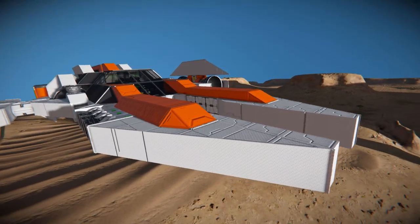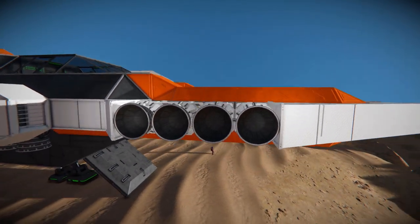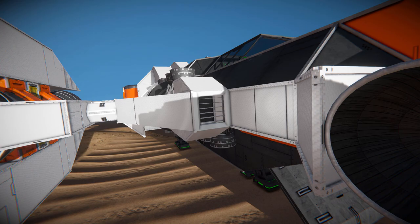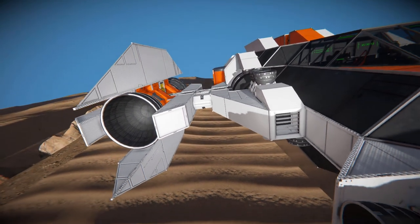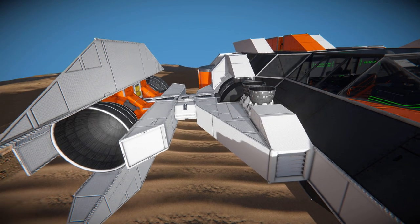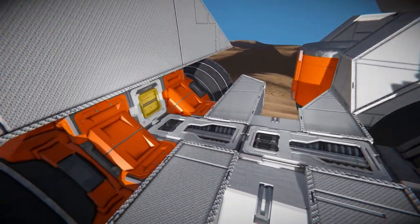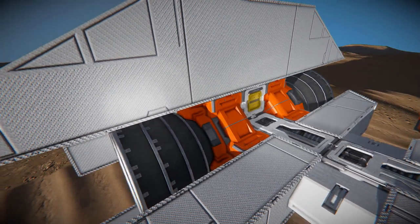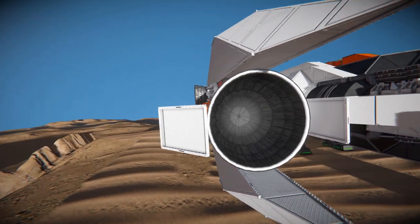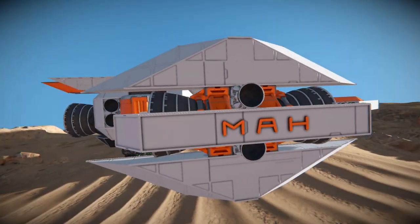Coming around onto the side, we can see the hydrogen thrusters with the catwalks right behind them. Turning around, we see a few black blocks then a window block just for decoration. On the side there's a bunch of hydrogen thrusters, which are our main form of thrust on the ship. Over here we see a couple more hydrogen thrusters, a hydrogen tank, some O2/H2 generators going all the way along to our side thruster pod, which features two large hydrogen thrusters. From the front that's what it looks like, and on the side we'll see another hydrogen thruster and some great letter blocks spelling out 'MAH'.